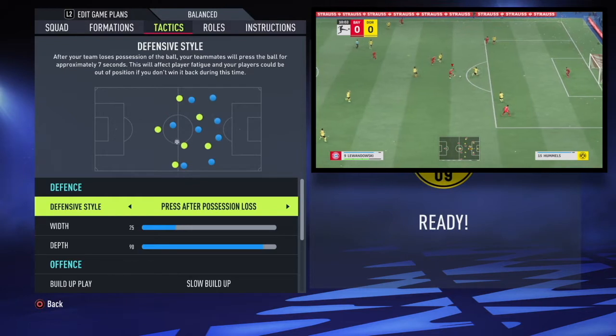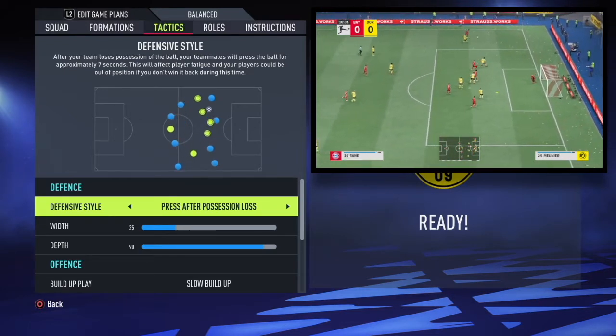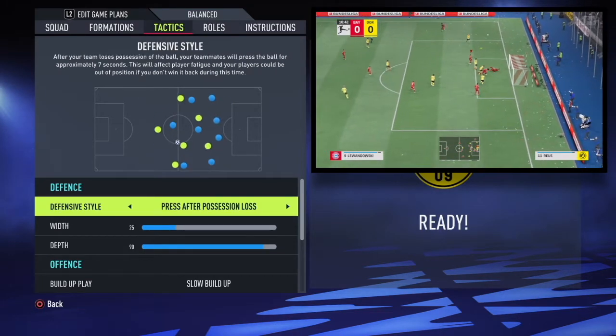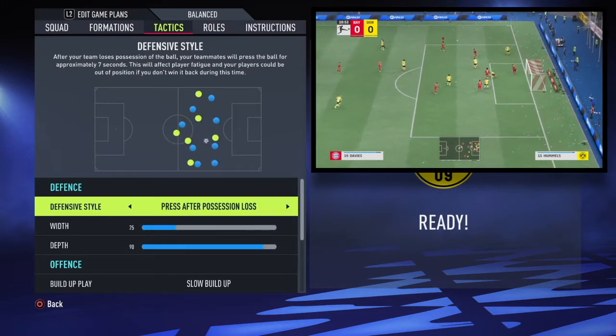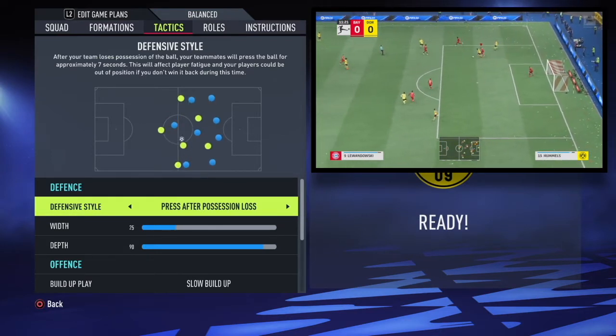It's a man press that Nagelsmann plays, but there's no option to really replicate that in offensive tactics. The best you can do is use instructions that are somewhat man-marking, but even then, man marking is kind of dead on FIFA, so there's not much you can do in the way of replicating that unfortunately.